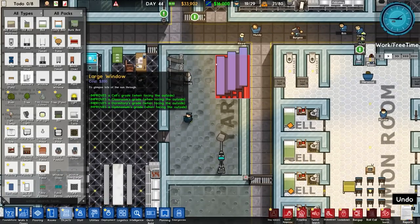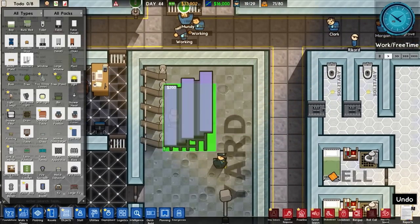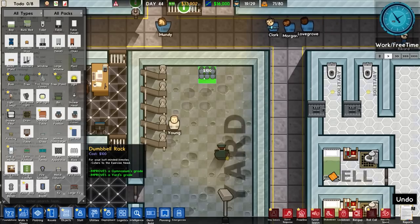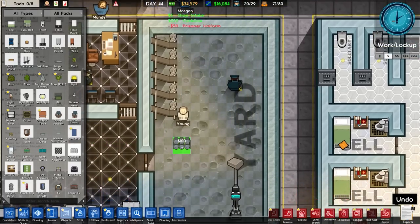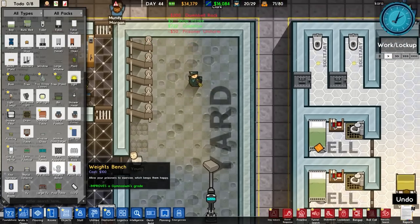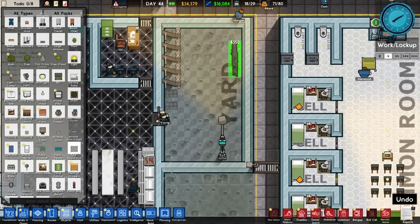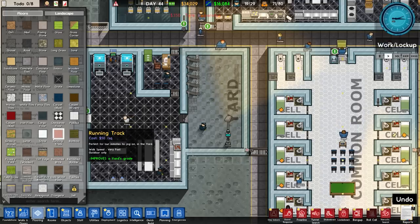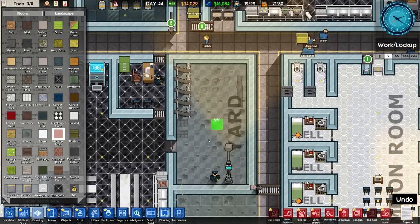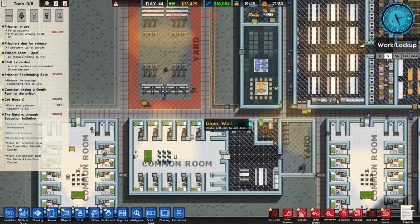There's a tire wall requested and bleachers would be nice as well. The problem is the bleachers just look stupid because of the size - it means you can probably get to the top and jump over the wall, and we don't really want that. But we will put in dumbbell racks - I'm just going to put a couple either side. We've got a punching bag and a tire stack. We could potentially put a running track in - it just says it needs to be placed. Could we put just a running track down the bottom like that? Let's see if that actually does anything.